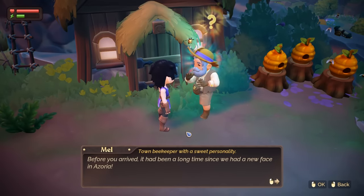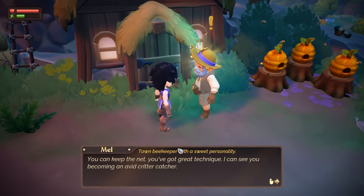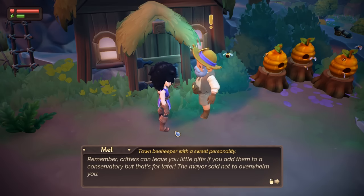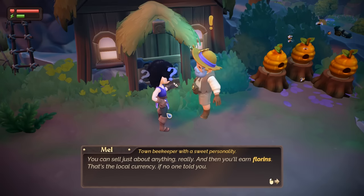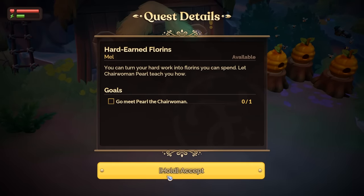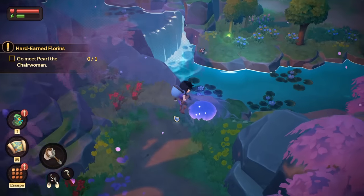Before you arrived it's been a long time since we had a new face in Azoria. You've got a great technique — I can see you becoming an avid critter catcher. Critters can leave little gifts — add them from the conservatory. There are many critter collectors on the island. If you catch a critter you can sell it for florins. Selling things is really Pearl's specialty. I guess I'll go see her then. Bada boom!